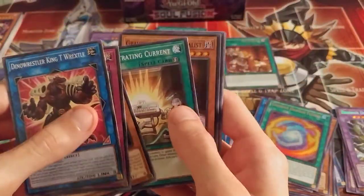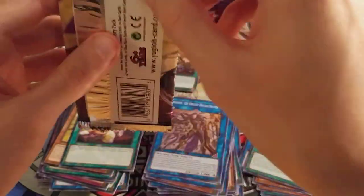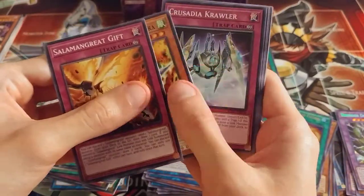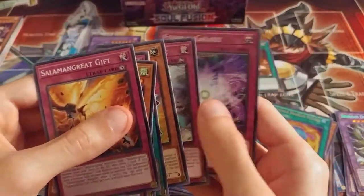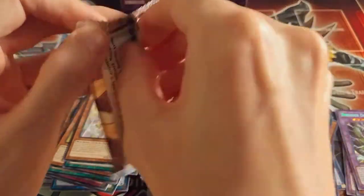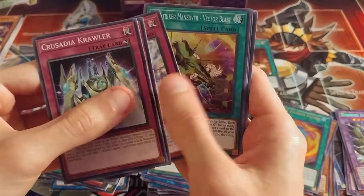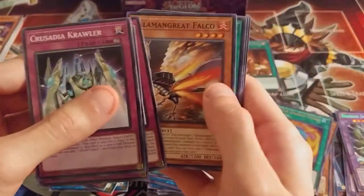Look at this - four of those now, only one of that Gravekeeper Supernaturalist. So there should be three Ultra Rares, and I'm really hoping to at least get Cybers Clock Dragon and Morrigan the Enchantress of Avalon. Nice - there's the Vector Blast, at least got that card now.